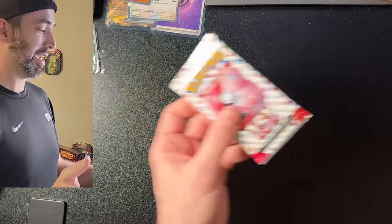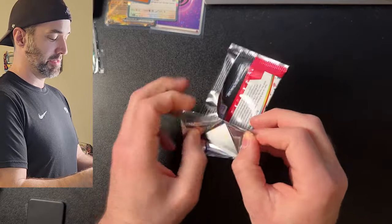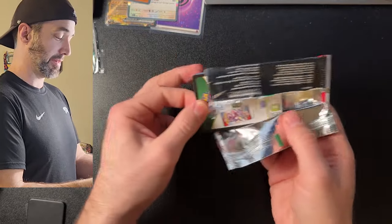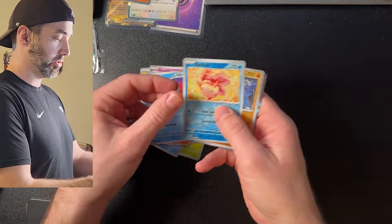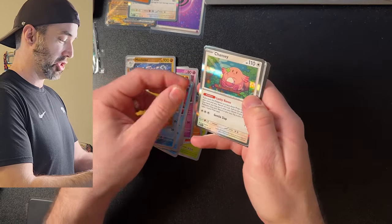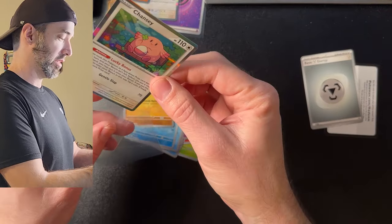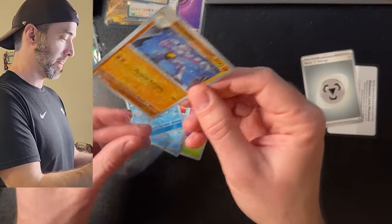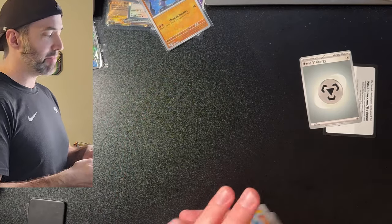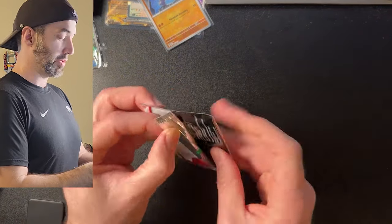We've still got four packs to go with this beautiful set, so let's keep going. Hopefully we get a Charizard out of here, but we'll see. Ponyta, Poliwag, Pikachu, Haunter, Hitmonlee, Wartortle, Goldeen, Reverse Holo Machoke, and a Chansey. Yes, I like Chansey. All these are hits to me, really. This just takes me back to a simpler time — back in the 90s, things were easier back then.